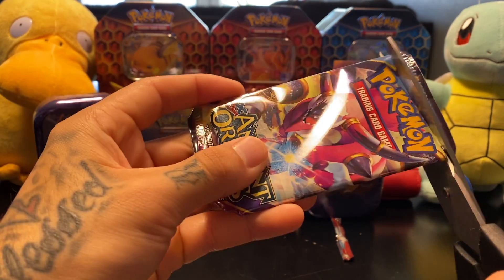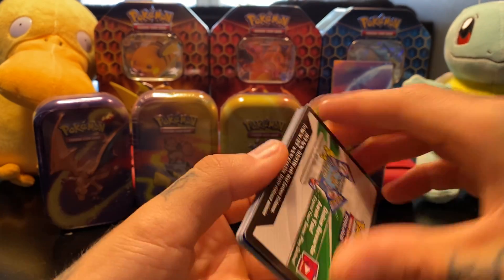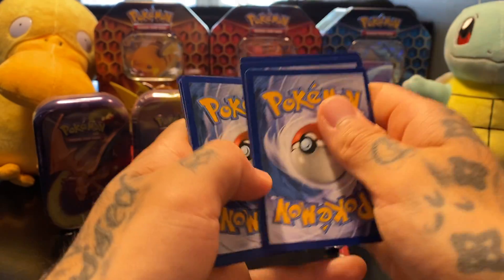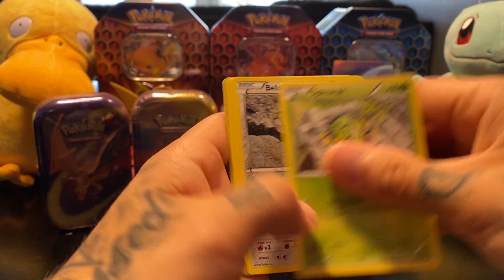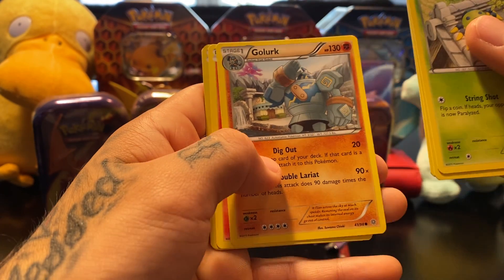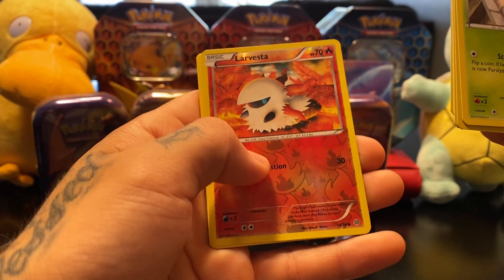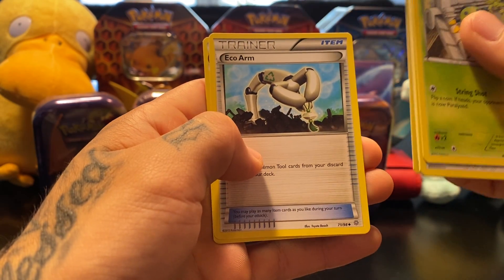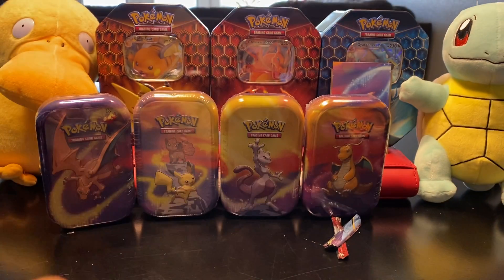Let's go with the first pack of Ancient Origins. We got a Spinarak, Beldum, Wooper, Golurk — I don't know how many Pokemon even exist anymore, like I've never seen Golurk anymore — Larvesta Reverse Holo, back-to-back Gyarados Non-Holographic Rare, Level Ball, Eco Arm, and Bellossom.